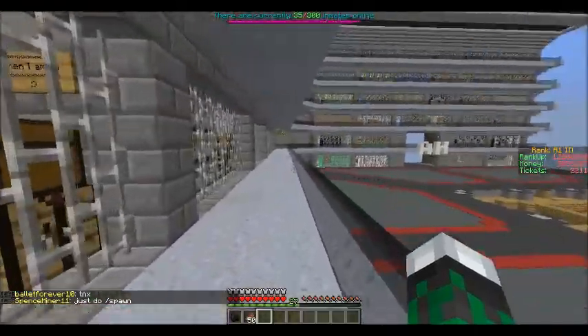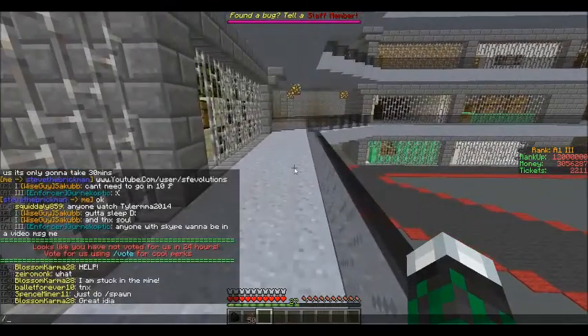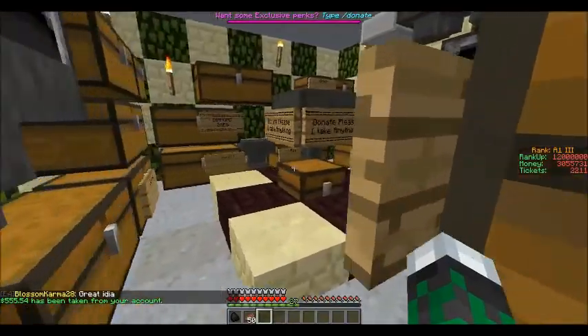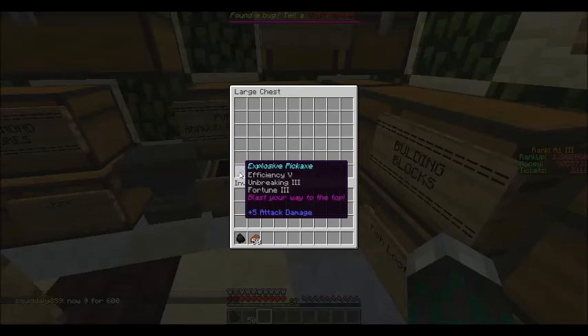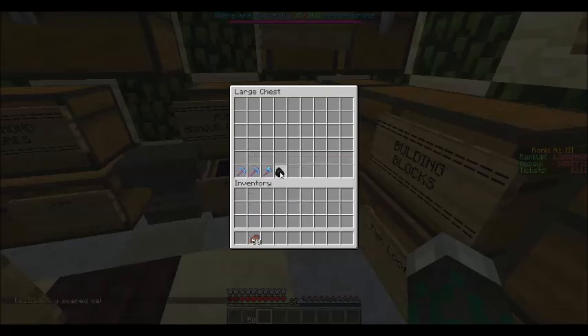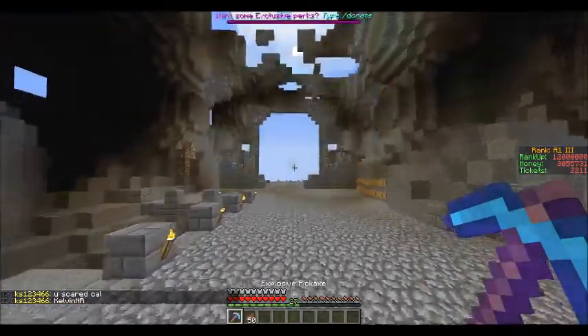Hey guys, so you may have noticed I don't really have all my money anymore because I've just transferred it to my alt. I've already made three million dollars. I bought these two picks — they're the same explosive pick — so I can start making money. Efficiency 5, Fortune 3, and they're both the exact same. Someone just dropped me a piece of coal, but I'll just do a speedrun of this.